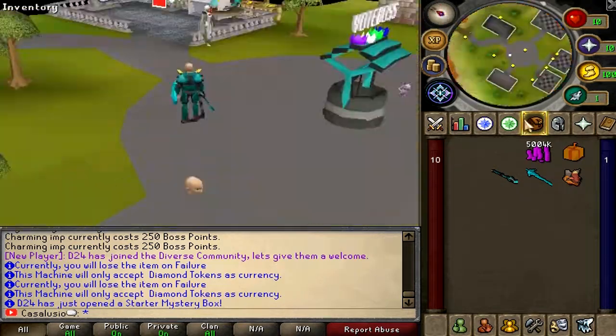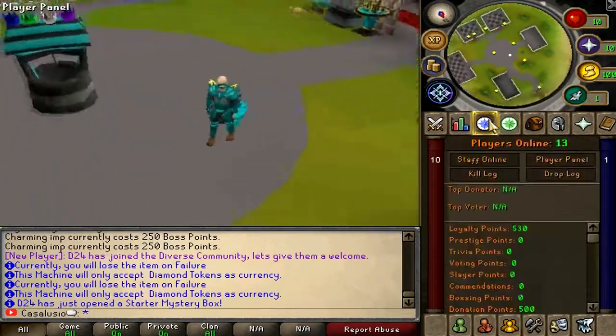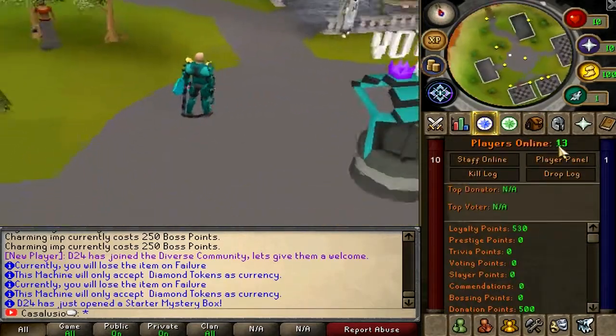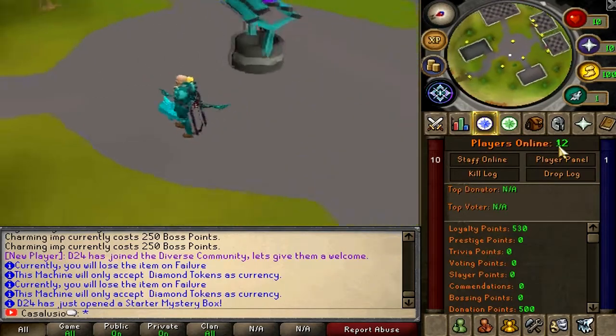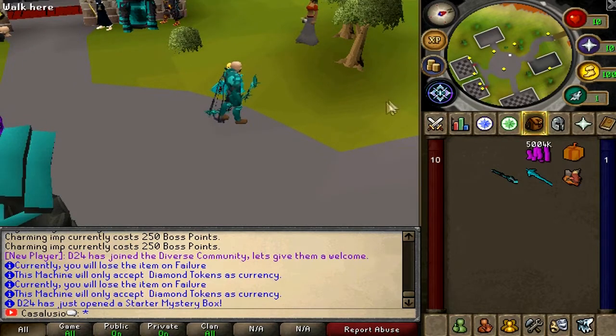Player-owned shops also exist, which is pretty much a grand exchange for the server. Divers is a new custom RSPS that released just a few hours ago — there are currently 13 players online, which is a really good number for a newer server. The play link will be in the video description, make sure to check it out.